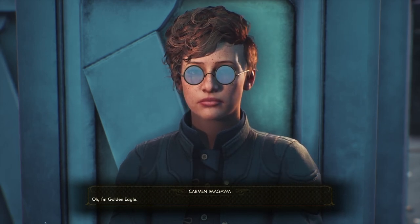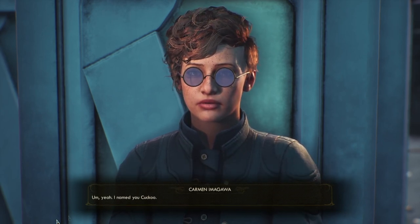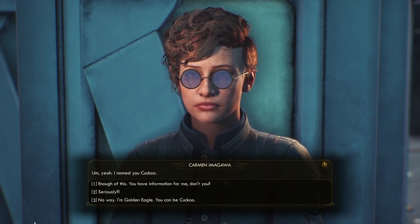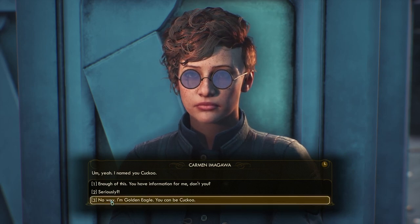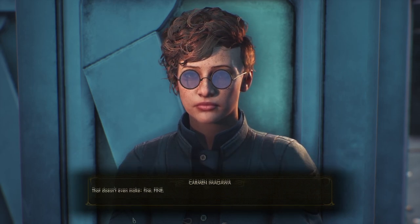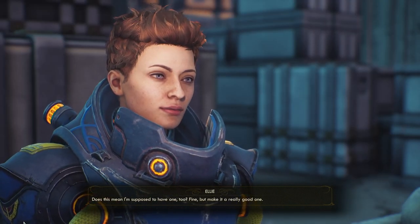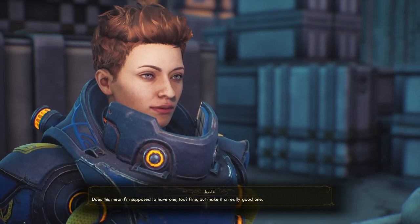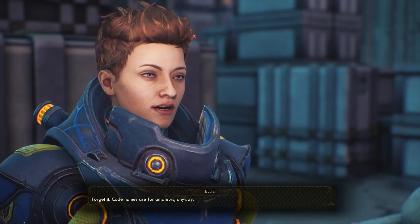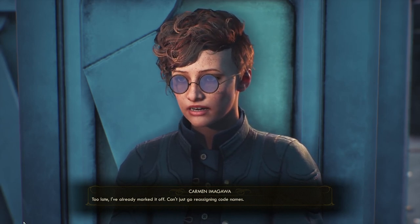Ooh, what's your codename? I'm Golden Eagle. Ooh, I like it. Oh, do I have a codename? I want a codename. I named you Cuckoo. No way — I'm Golden Eagle. You could be Cuckoo. Enough of this — you have information for me, don't you? And I'm Golden Eagle. Fine. Does this mean I'm supposed to have one too? Make it a really good one. Let's go with Rufus Hummingbird. I don't get it. Codenames are for amateurs anyway. Too late, I've already marked it off.